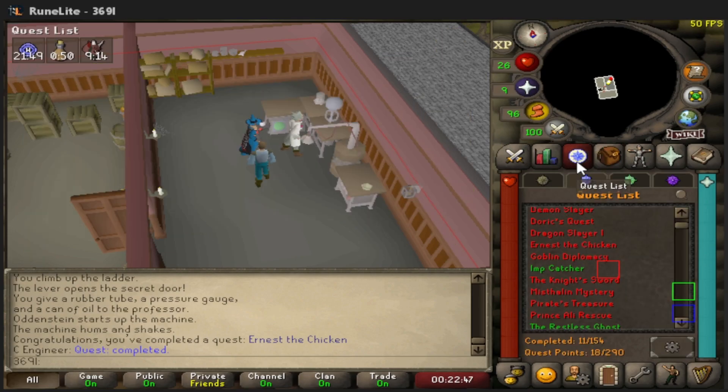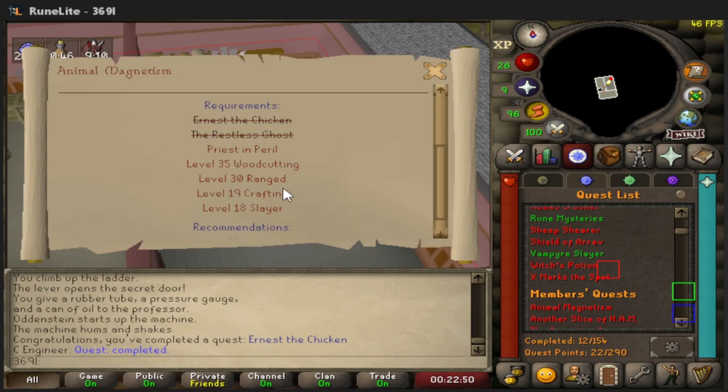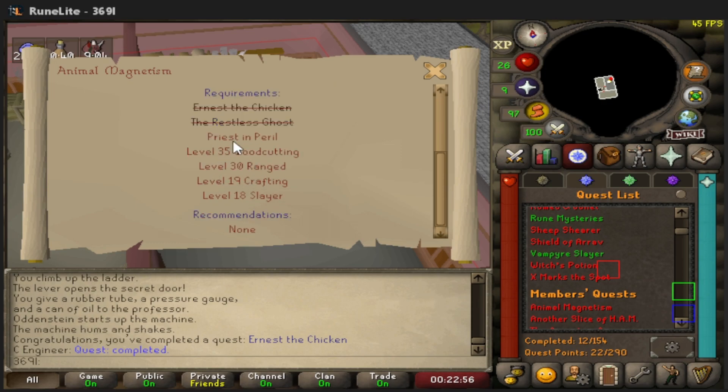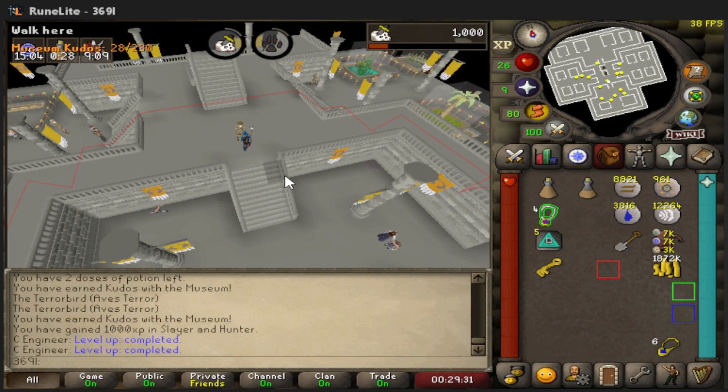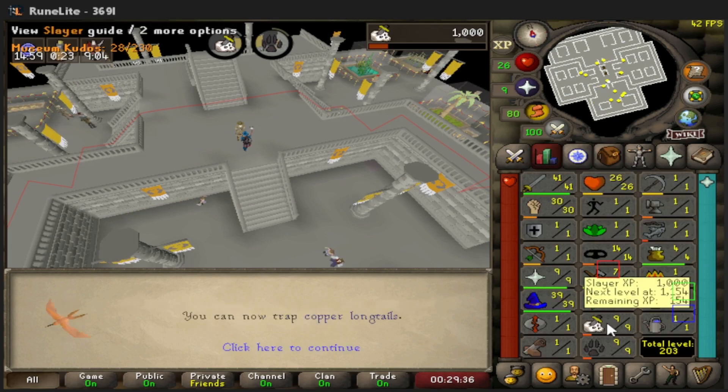We're getting closer and closer to starting Animal Magnetism. Museum Kudos is completed, which gives us 9 Slayer and 9 Hunter — that much closer to getting the Animal Magnetism skill requirements complete.